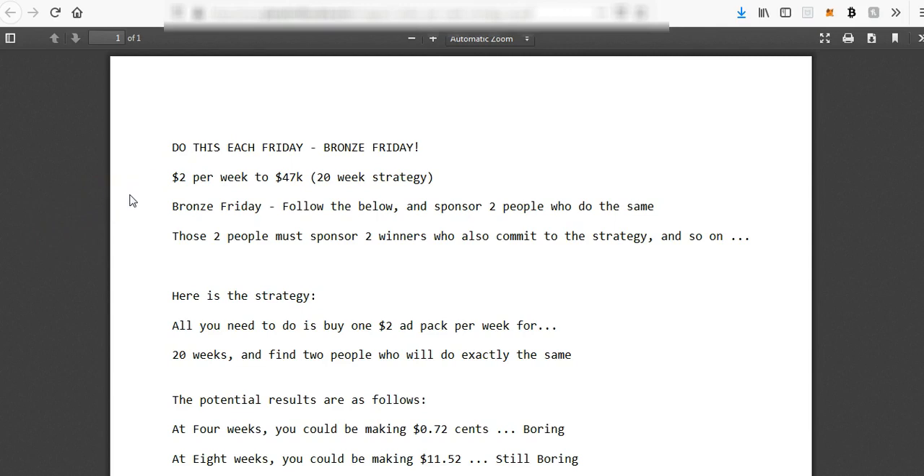So it's $2 per week to potentially $47,000 — it's a 20-week strategy. I know what you're going to say: that's totally unrealistic. But the maths are sound and it could happen. In an ideal world with a matrix some people will do more than others, so results could vary. But even if you hit really unlucky and had a 90% failure rate you'd be looking at $4,700 a week, and even at a 99% failure rate you'd still be looking at $470 a week — which is not too shabby for just $2 a week.